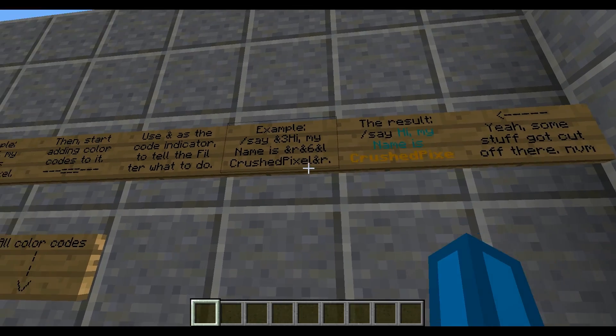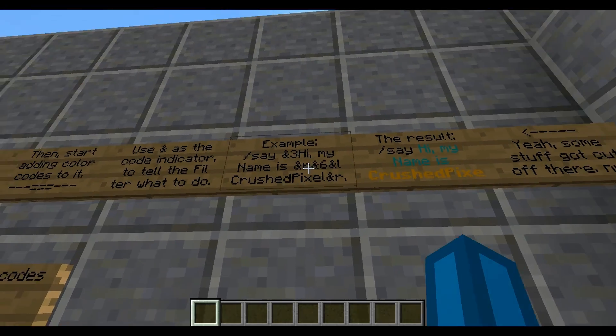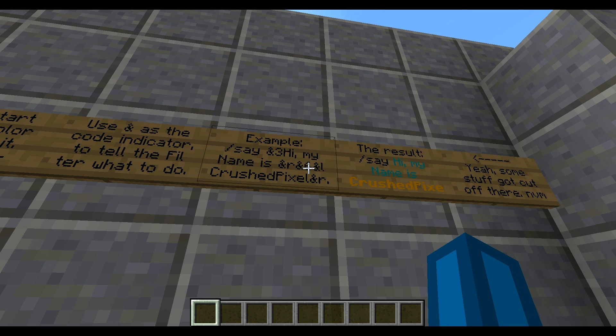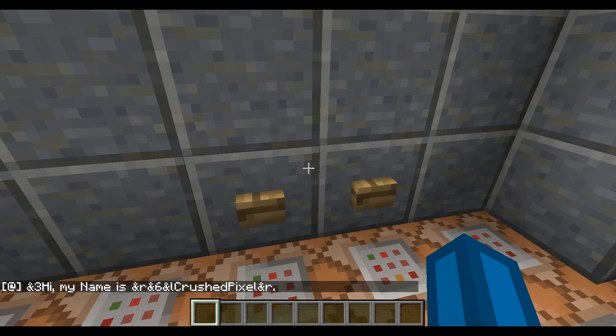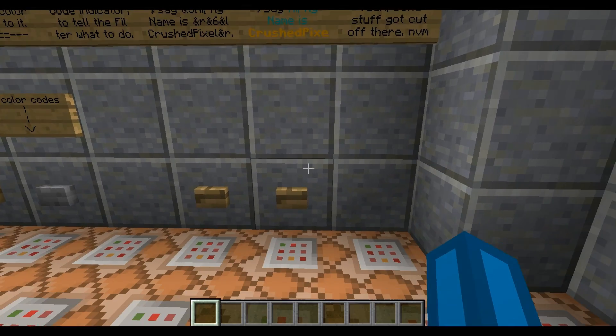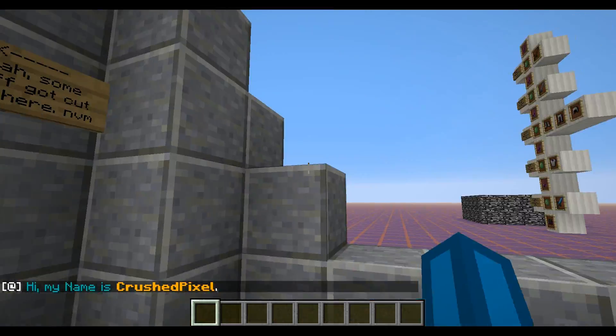If I want blue text I write n3, and where I want bold orange text I reset the color codes, write n6 for the color, and nl for bold, and so on. Then all you have to do is select the command block and run the convert color codes filter — the download link is always in the description. The output: n3 makes everything blue from 'hi my name is' until the reset point, then color code 6 makes it bold orange for 'Crush Pixel', then resets to make the dot normal.